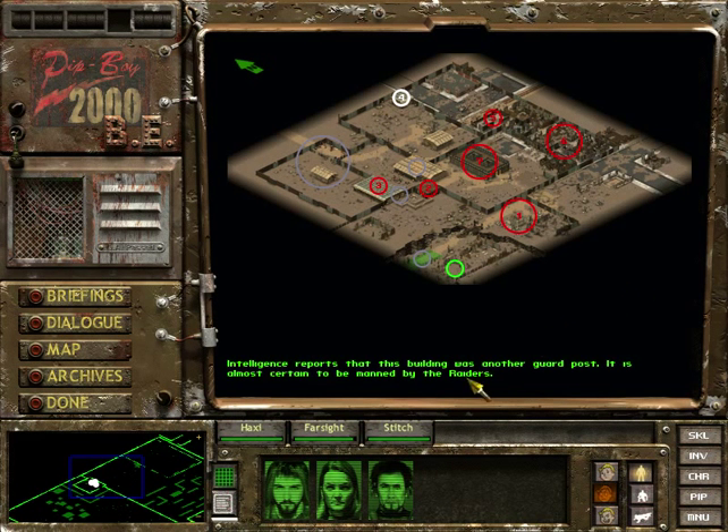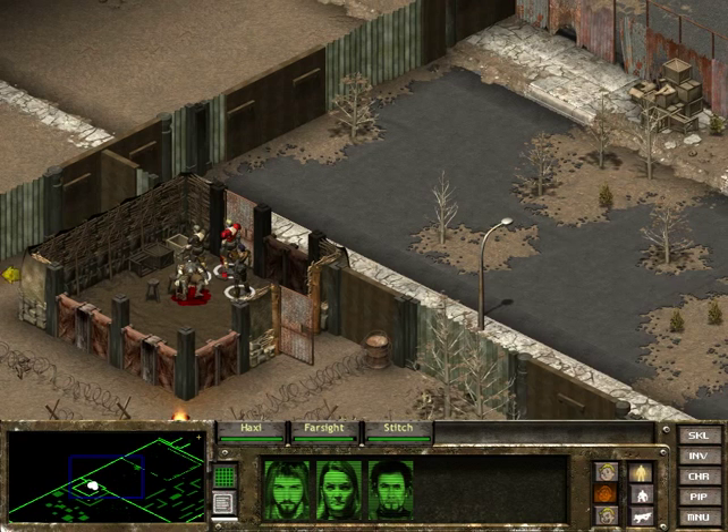I forgot to mention last episode that you have a little map that gives you bits of information about certain parts of the map. We last cleared this little guard post with that guy that almost killed two of our guys. And I think this is our next bit - a well-defended bunker. Not looking too forward to that, but we'll see how it goes.